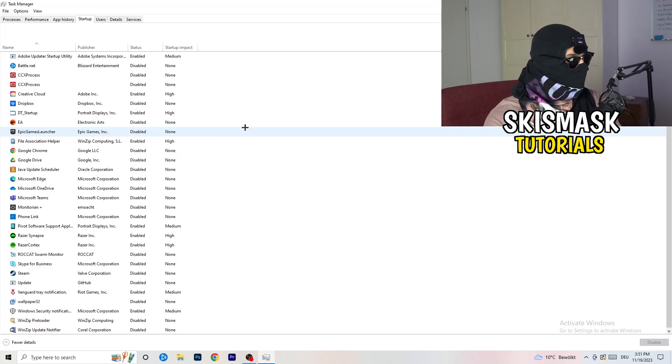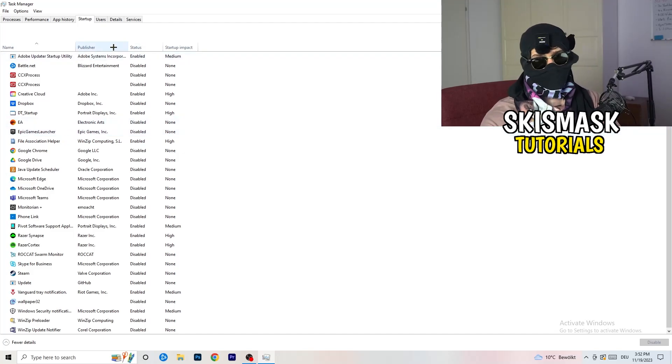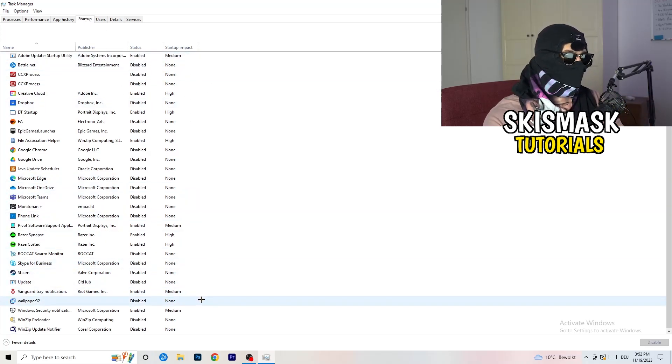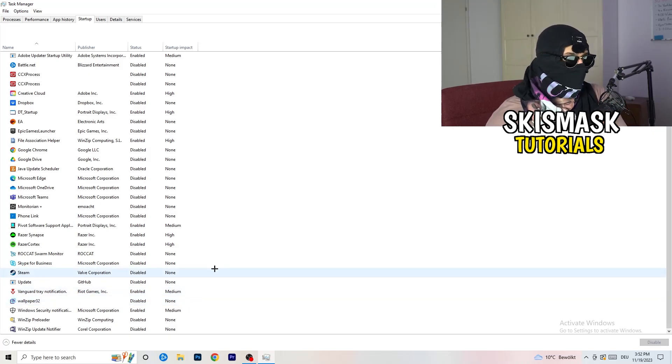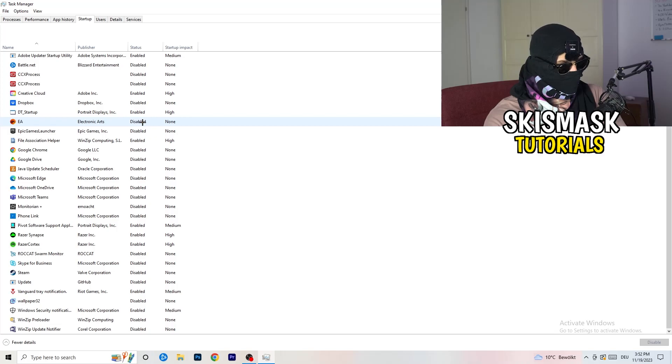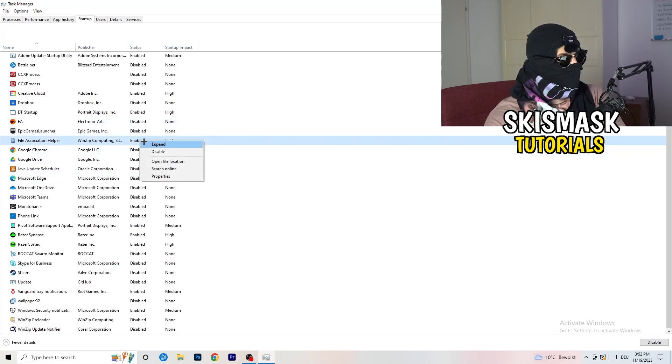Next, in Task Manager click on the Startup tab. Disable every single program you don't need running in the background when you start your PC — basically everything besides Windows or essential system things. Background applications take up a lot of GPU and CPU usage, which causes issues on low-end PCs like crashing and games not launching. Right-click any enabled program you don't need and click Disable.